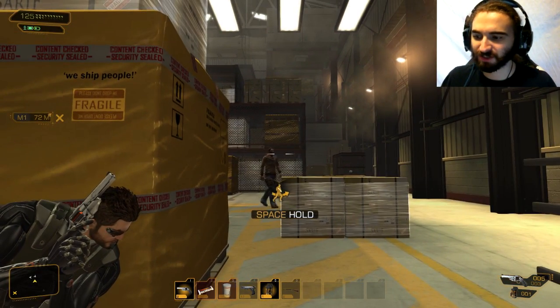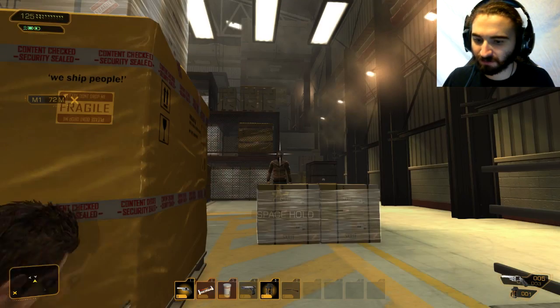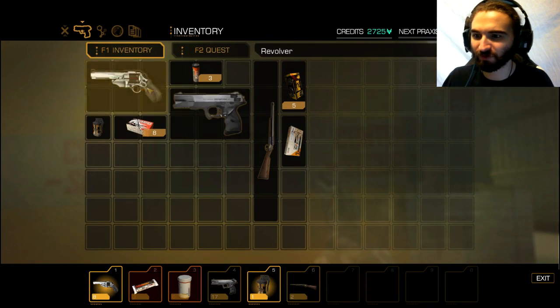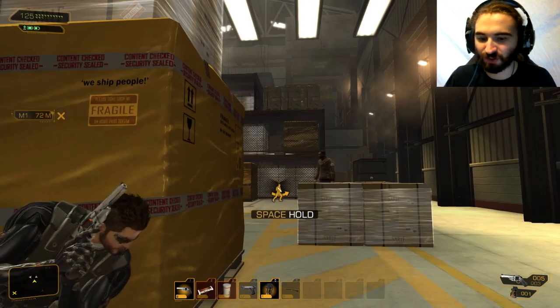Hey buddy, let's talk — the word of the day is bang. I don't have a stun gun, do I? I've got the 10mm revolver ammo, concussion grenade. There's a bunch of guys grouped up in the next room — maybe I should concussion them.